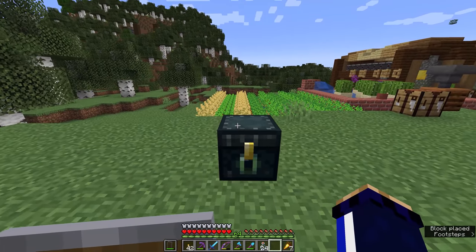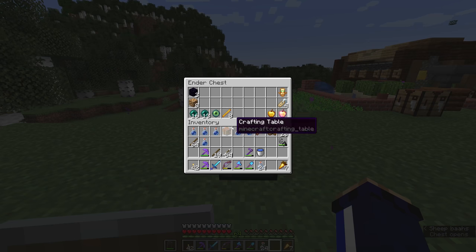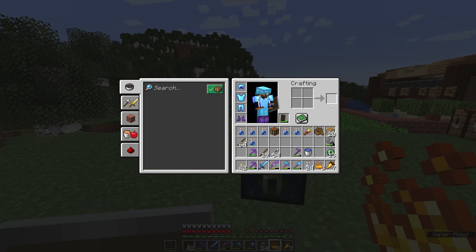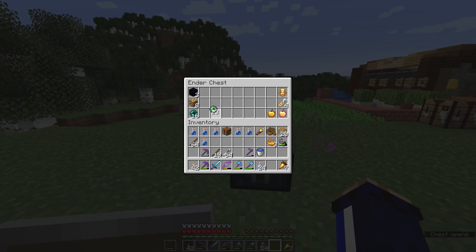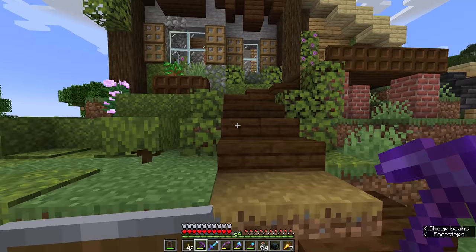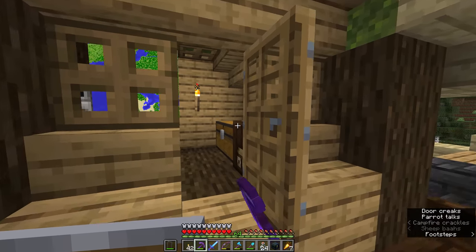We're going to be stocking our ender chest with the stuff we'll need to take on the dragon in ideal circumstances. I'm also going to craft myself some more eyes of ender - it's fine if we make more than we need because we can always craft those into ender chests and a couple of other things. We're going to bring the totem of undying with us; we probably won't need it but it's always good to have one handy. The name tags, the golden apples - we're probably not going to worry about bringing those, and we can probably skip out on the obsidian and glowstone as well. The enchanted golden apple is going to stay in there just because I don't want to risk losing it.